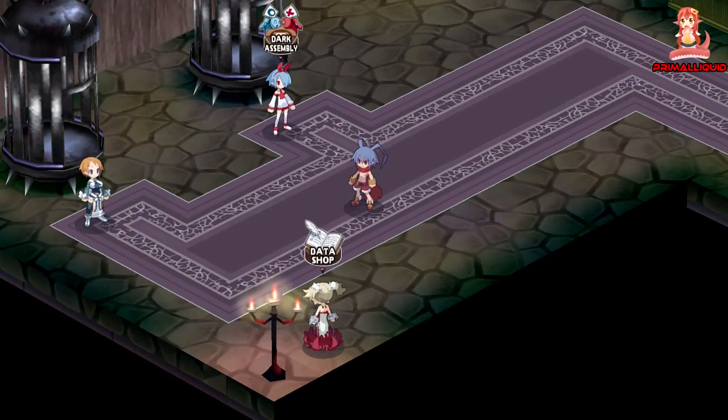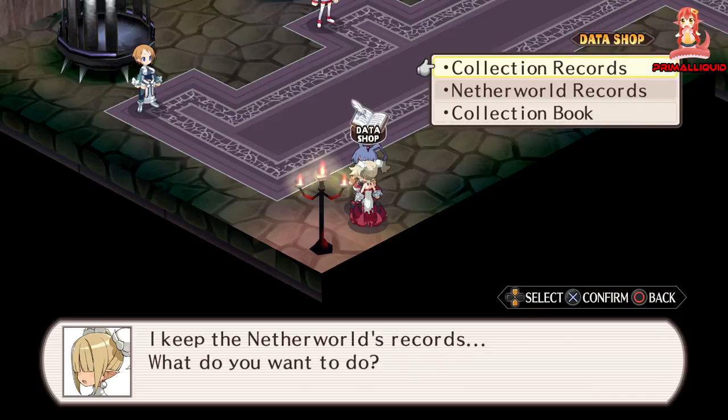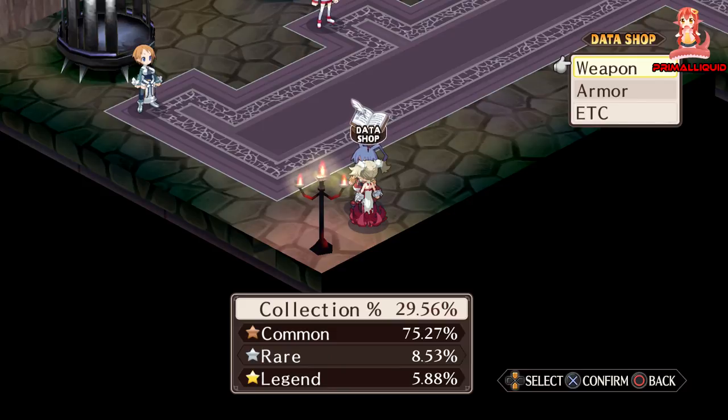What you first need to do is head back to the main castle and go over to the data shop. The data shop is where you can view all the records and things like that. If you click on collection records, you'll see your collection rating — every 10 that you get, you will receive one Dream Hand from her.